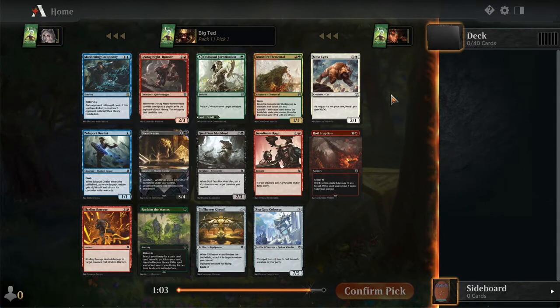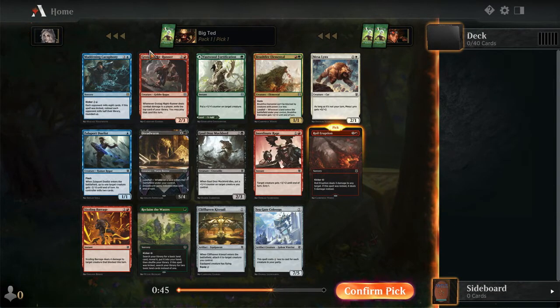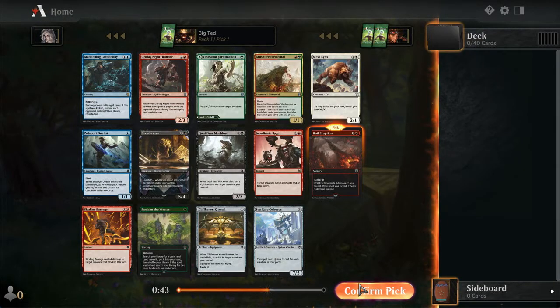Madden Cacophony is a mill card, however, I don't believe it's going to be that good. Royal Eruption though - I think we're just going to pick Royal Eruption. Cards to look out for in the pack: Reclaim the Wastes and Brushfire. Grotag Nightrunner is there but I love me some Royal Eruption.